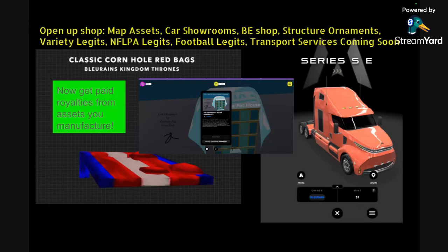You can also earn by opening up a business — one of my favorite ways to get paid in Upland. You can open up map asset shops, car showrooms, block explorer shops, structure ornament shops, and variety legit shops which include wearables and things that don't have a specific category. Totems are in map assets shops.